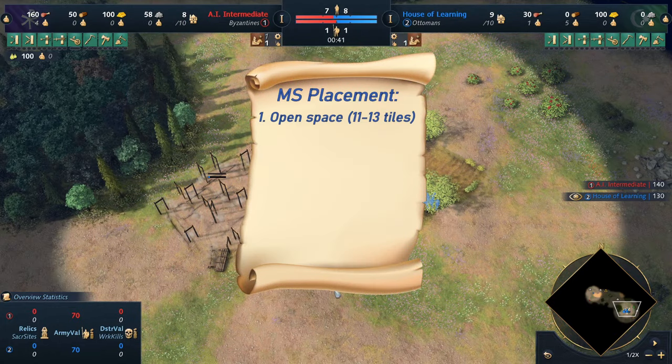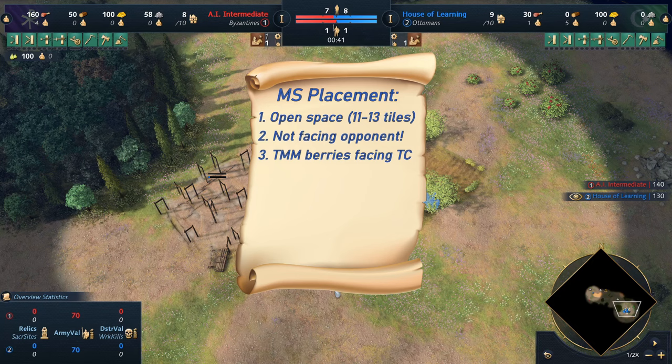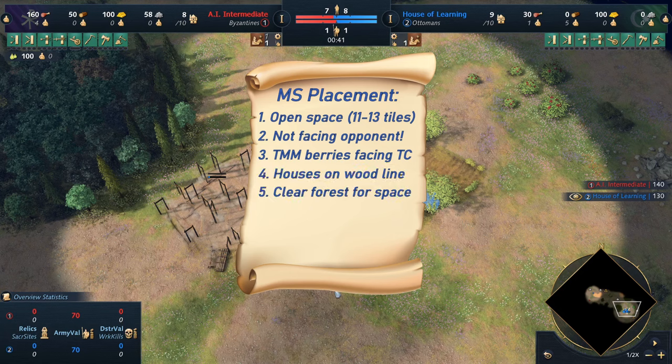Your spawns will not be perfect most of the time, so here are some tips to deal with less-than-perfect spawns. First, look for open space — minimum 11 to 13 tiles if possible for your military production. Try to avoid placing military production in front of your base; aim for the sides instead, because that is obviously safer. Place your Twin Minaret Madrasa landmark with berries as close to the TC as possible, and leave space for houses near the wood line if possible.